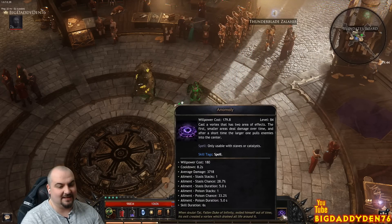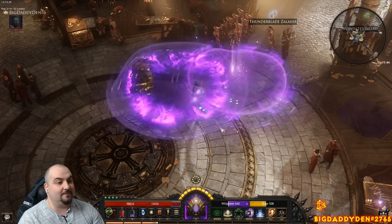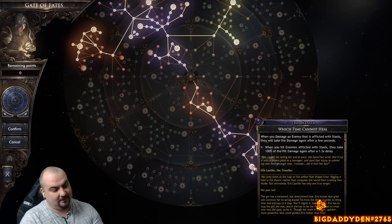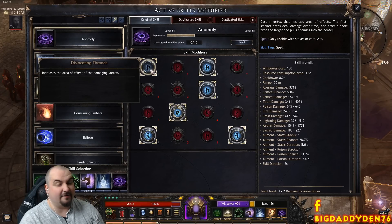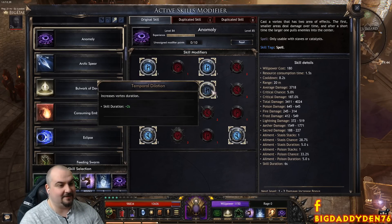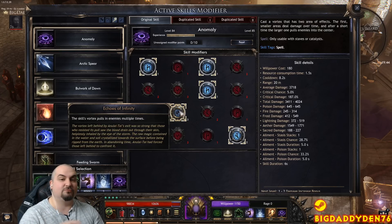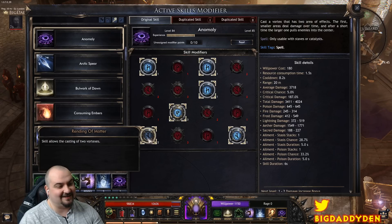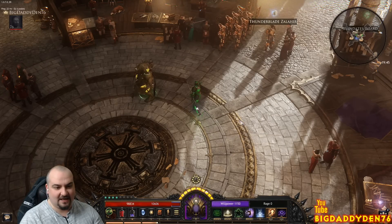Last but not least is Anomaly - I absolutely love this spell. This is your CC - it pulls all the mobs in - but because we specced into the Time Weaver tree with 'In Which Time Cannot Heal' it does really good damage as well. There's a rune to increase the aerial effect as big as possible, element damage, an extra 2 seconds of duration, the vortex pulls in enemies multiple times so if they try to run out they just get yanked back in. The skill allows you to cast two vortexes, and it increases element damage to enemies inside the vortex, boosting your element DPS.